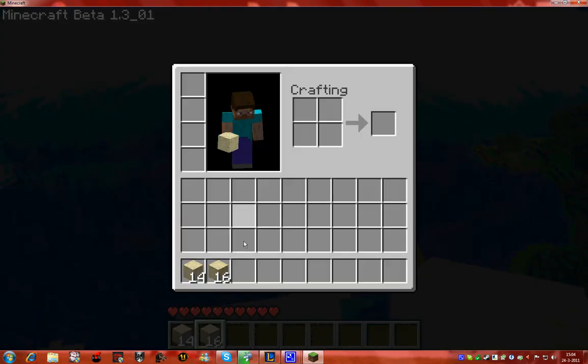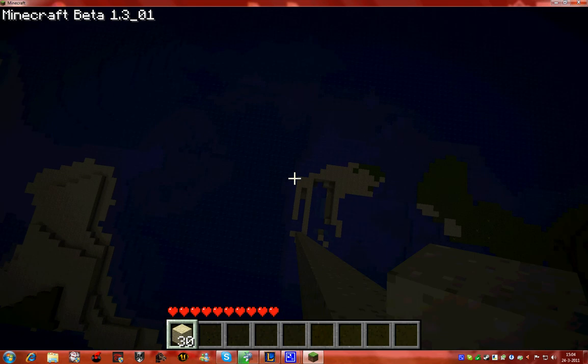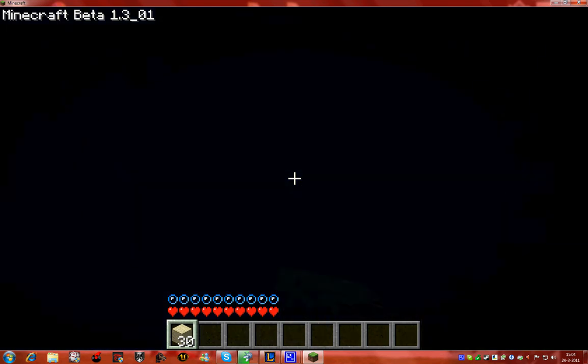You need to have 30 blocks, and then you just hold them. You press your left mouse button as you fall. As you see, I'm not dead.